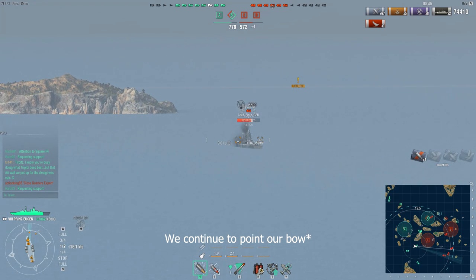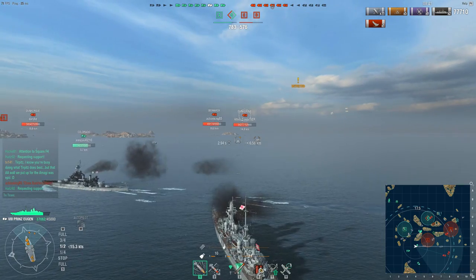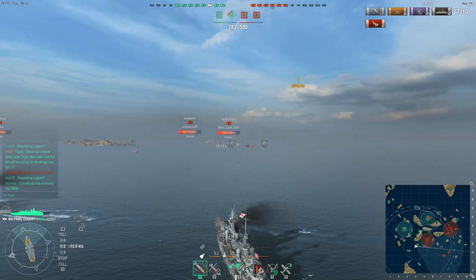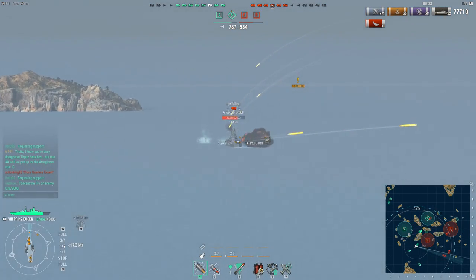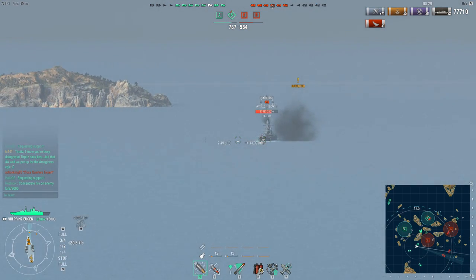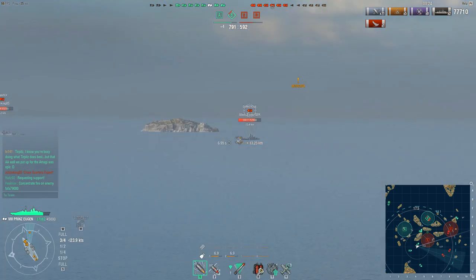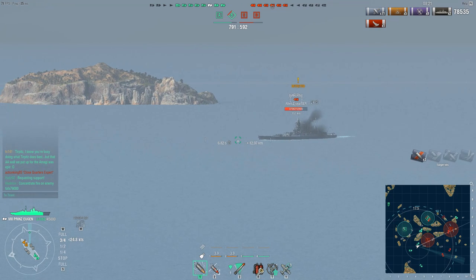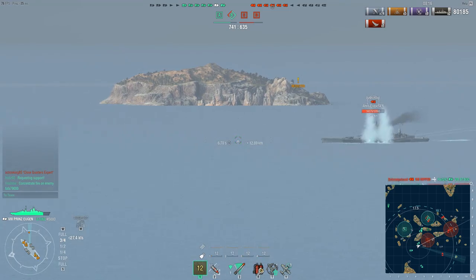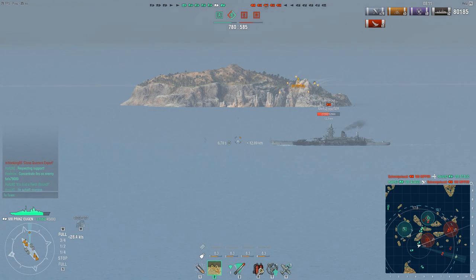We're continuing to point our stern towards the Dunkirk so we're not giving a broadside — they won't be incentivised to use armour piercing to completely shred us — while keeping a small angle to make the most of our ship's armour capabilities. It should be noted that you do have 45,000 health, which I believe is the same as a fully upgraded Admiral Hipper so there's no clear advantage there. I believe the Prinz Eugen is being sold on the philosophy it has slightly better anti-aircraft batteries than the Admiral Hipper, though don't quote me on that.